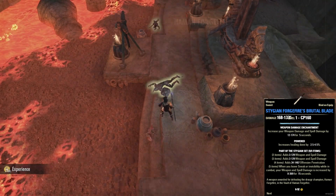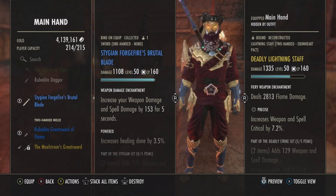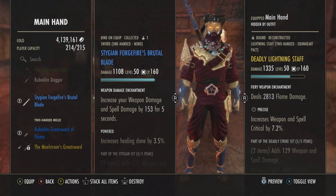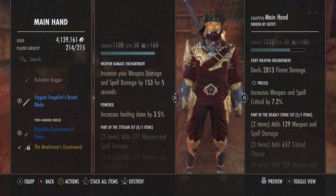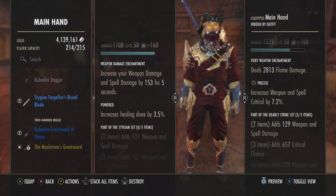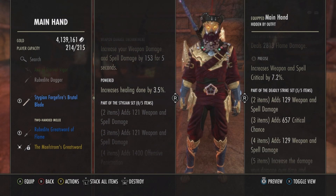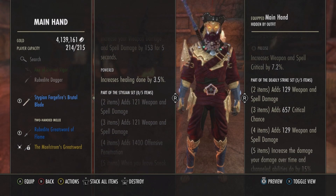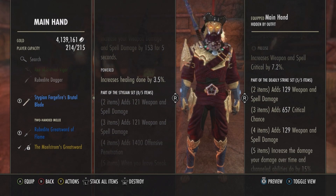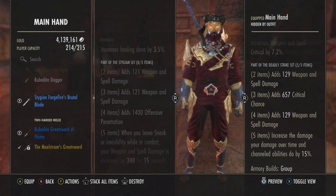And there we go — our prize, the Stygian Forgefire's Brutal Blade. It has a weapon damage enchantment increasing your weapon damage and spell damage by 153 for five seconds. The trait is Powered, which increases healing by 3.5%. As part of the Stygian set, two items add 121 weapon and spell damage, and three items also add 121 weapon and spell damage.